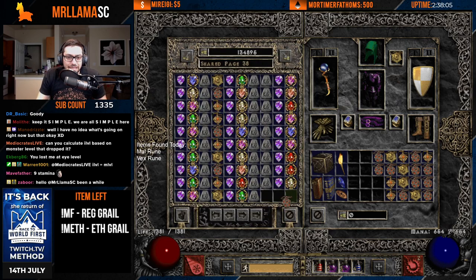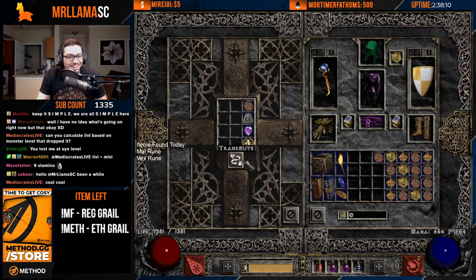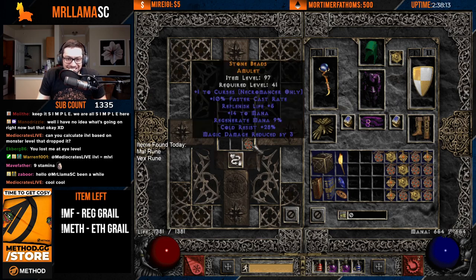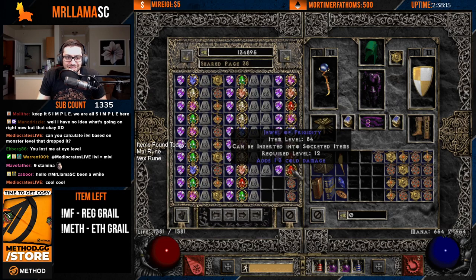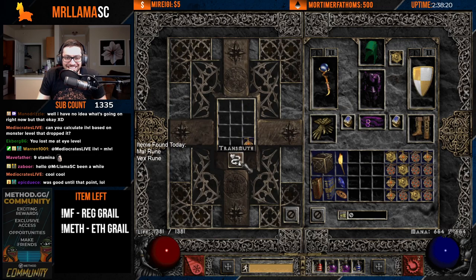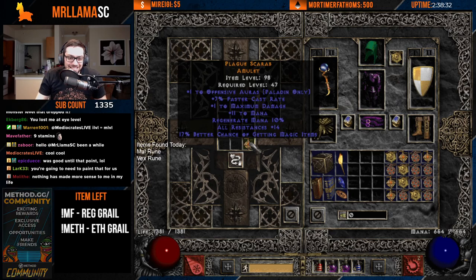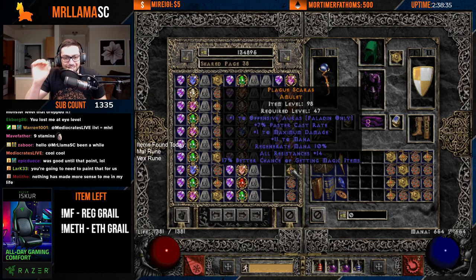First amulet - bust. Only plus one paladin. The big thing you really want to get... This is actually solid. This is actually really good. I needed a 2 barb, 5% FCR amulet for my Berserk barb. So this is actually solid, and we get 8 res and 5% MF on it as well. Very happy - that is a winner right there!